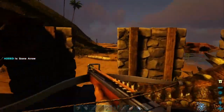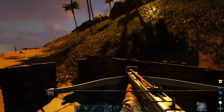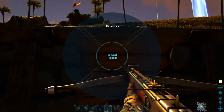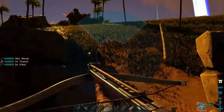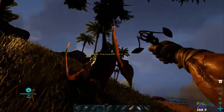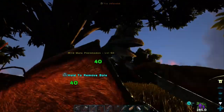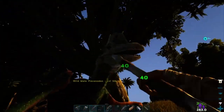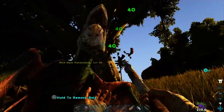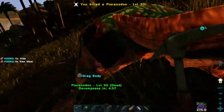I'm gonna feed him some mejoberries for now because I don't have any kibble or crops. Speaking of crops, I might need to start building one. It's at 50% — let's take him out of this island area. The reason I'm doing this is so other dinos can spawn in at higher levels — that's why I'm killing everything that's not high level.